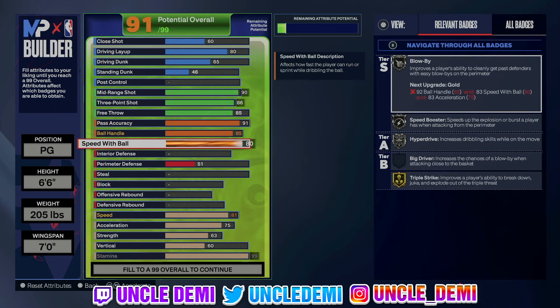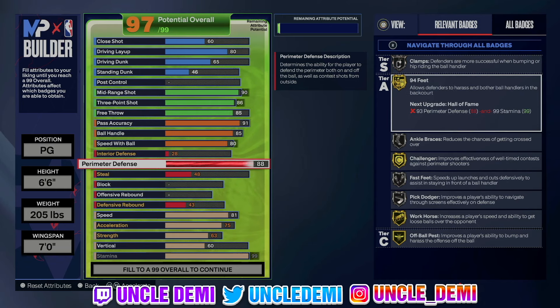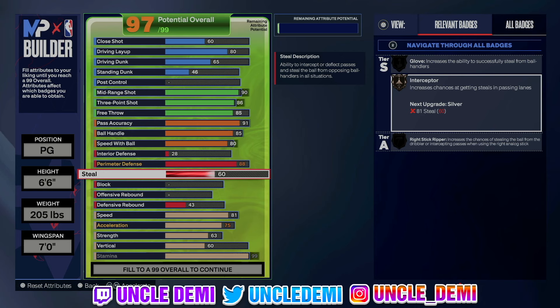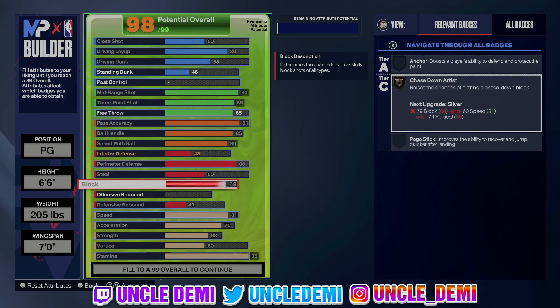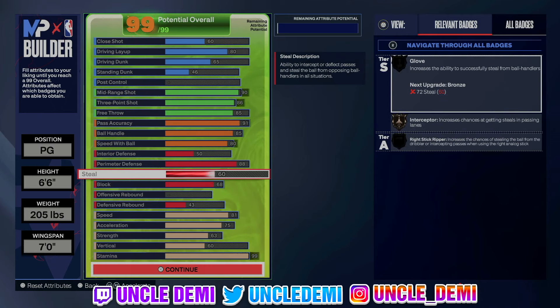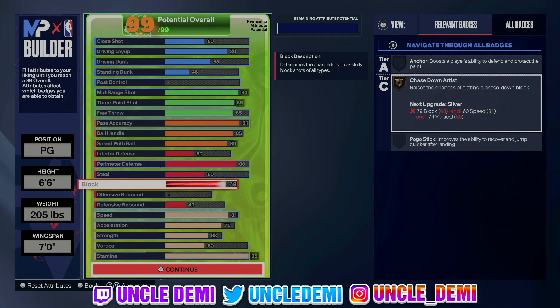Now I added defense on this one. I went 88 on my perimeter defense, which gives you 94-feet on gold, challenger, workhorse, and off-ball pest on gold. Silver clamps, ankle braces, fast feet, and pick dodger as well. I also went 60 on the steal for obvious reasons to get the interceptor — and this is an animation badge, so you will not get the interceptor animation unless you actually have a 60. Then I went 68 on the block to be able to get the chase down animation. A lot of people don't have chase down or the ability to get passing lane steals on their guards — most of them don't have no defense or just perimeter defense and a little bit of steal with no block. There's no right or wrong answer.